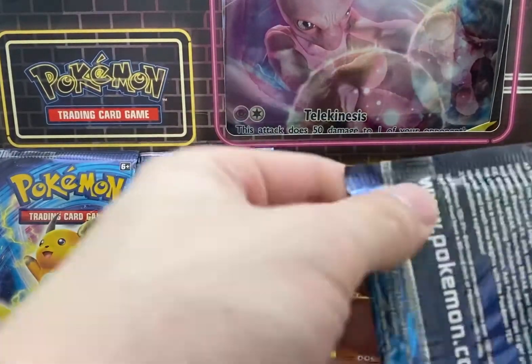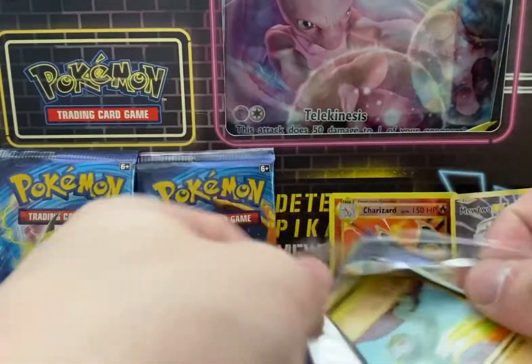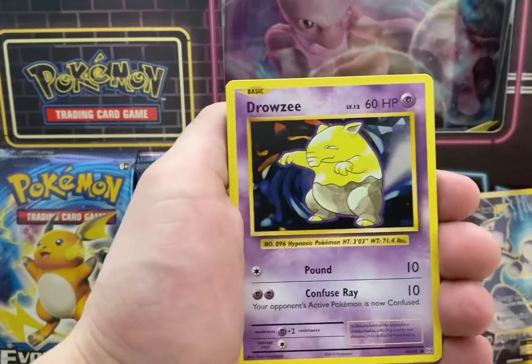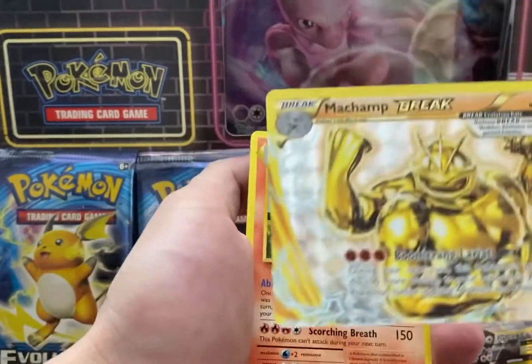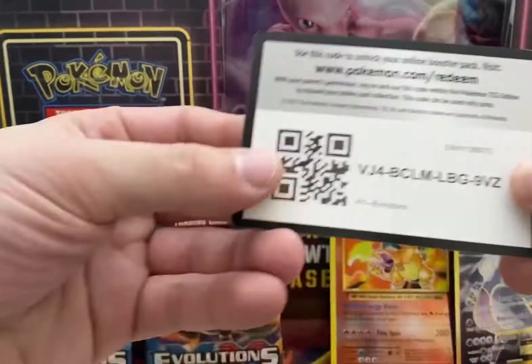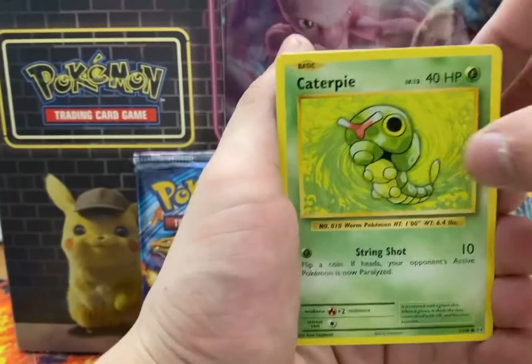Put those guys back there. Alright. Ooh, a Machamp Break card. And the Arcanine — for a second I got excited. I saw that red and I was like, no way. There's our code. We'll do the Raichu. We'll save that Charizard pack for last. We got a Reverse Holo Charizard at least.